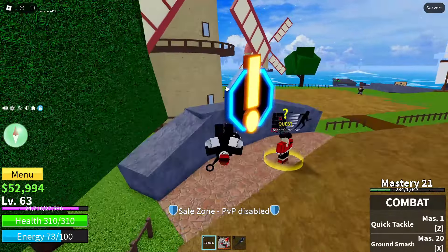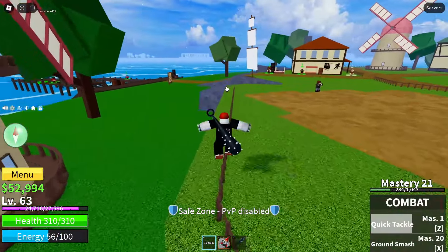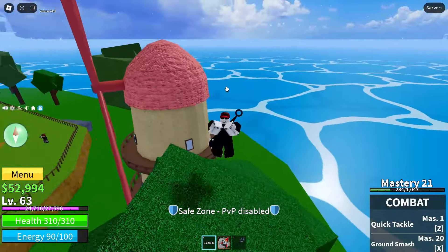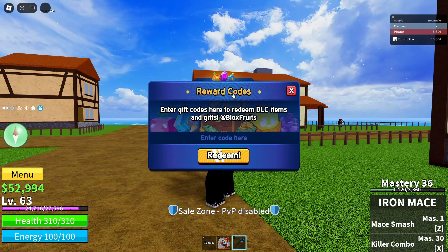So this has been another surprise drop. If you guys have seen some of the previous videos, the developers have started releasing a lot of free Mythic Fruit codes, so they're going really quick. I made this video one minute after I saw the announcement, so you guys might still be able to get it today. Let's just get straight into the code. For the code, what you are going to want to do is see where my mouse is right here — it's the little pointer finger. Bring it over here to this little blue circle with a white present on it and click on that little icon. It'll say reward codes — enter gift codes here to redeem DLC items and gifts at Blox Fruits.